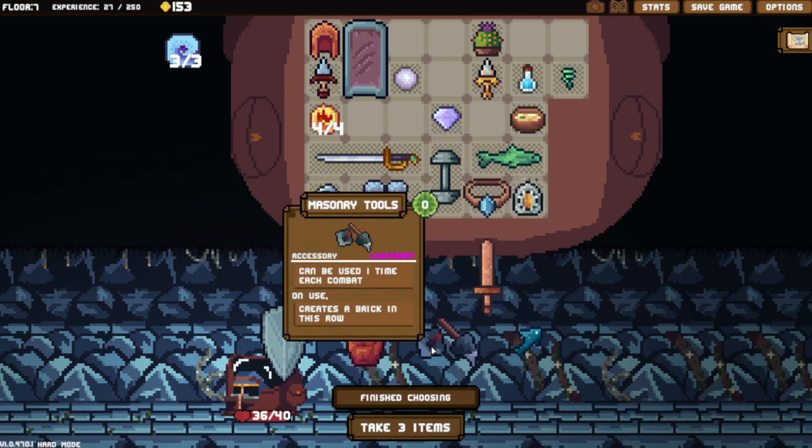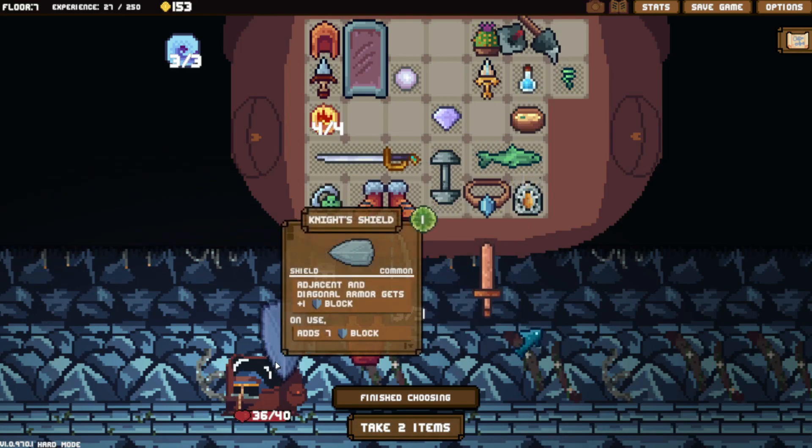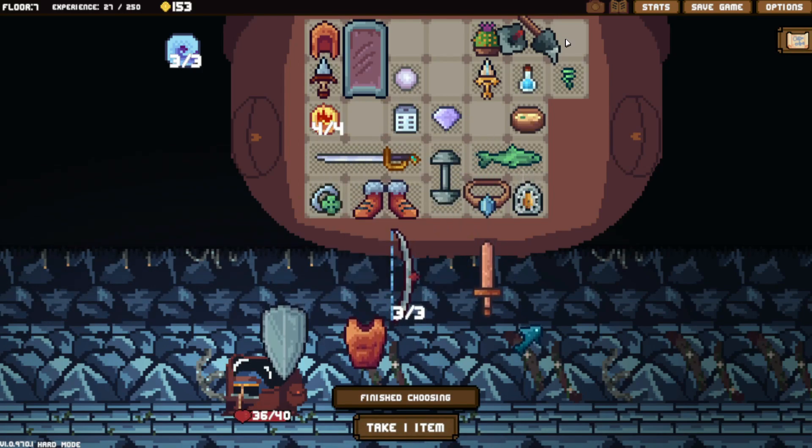Mana stone ball — I don't need it. This is something we can sell right away. Let's take the dice. I mean, this is a weapon, right?